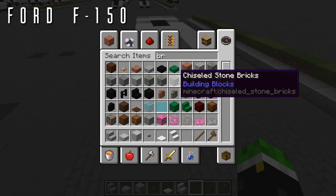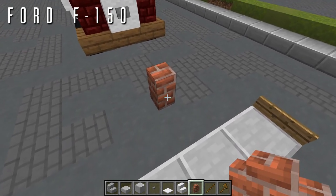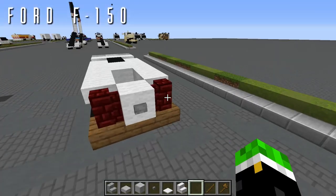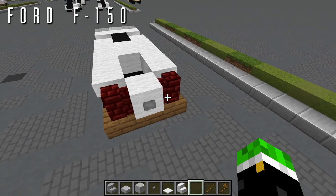Instead, in the previous pack version use a brick wall. In the new version 2 of the Aero Team pack, the red nether brick is a much darker, more appropriate option for the brake lights.